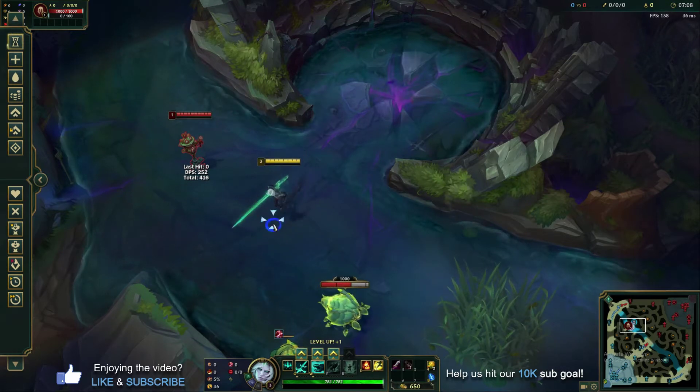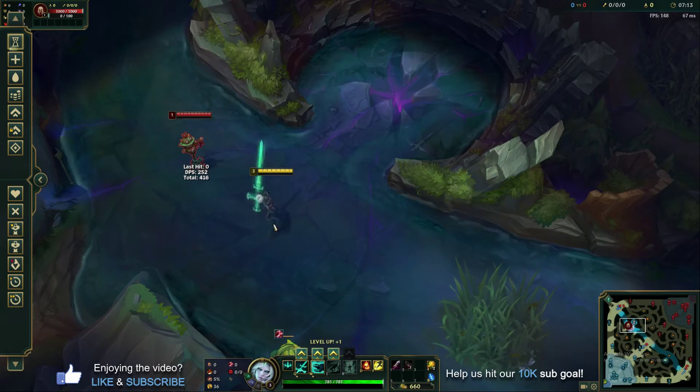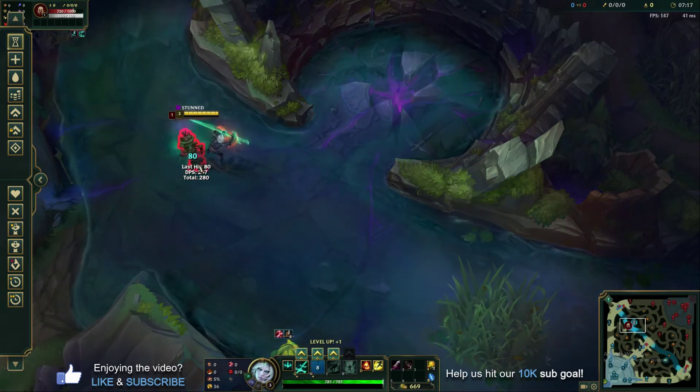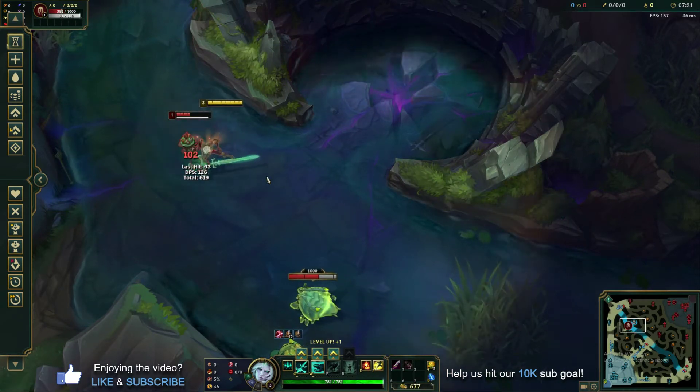If you feel like you're not winning fights or you're just getting steamrolled when you try and trade with someone, it's probably because you haven't stacked your Conqueror. Just make sure you get good at: boom, boom, boom, boom — now your Conqueror is up and you can just keep auto-attacking this person as long as you want.